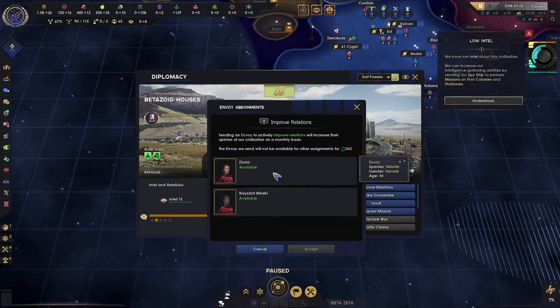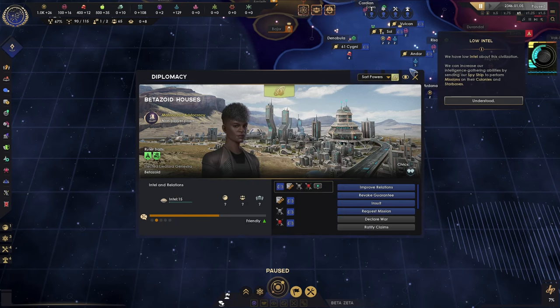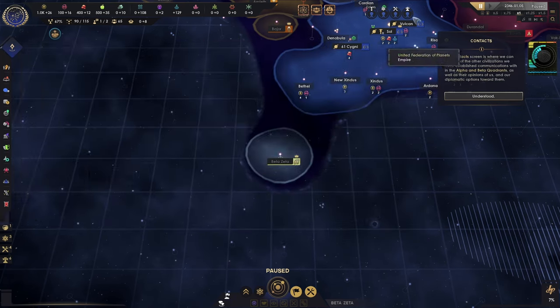We can increase our intelligence gathering abilities by sending our sponsors to perform missions on their colonies and starbases. We'll send Durza here to improve relations. We want to get them integrated as fast as possible.